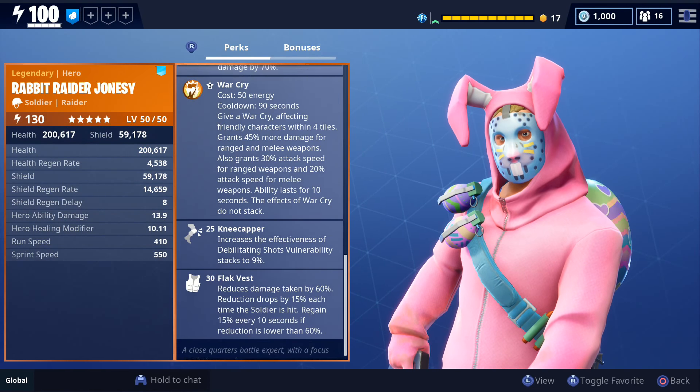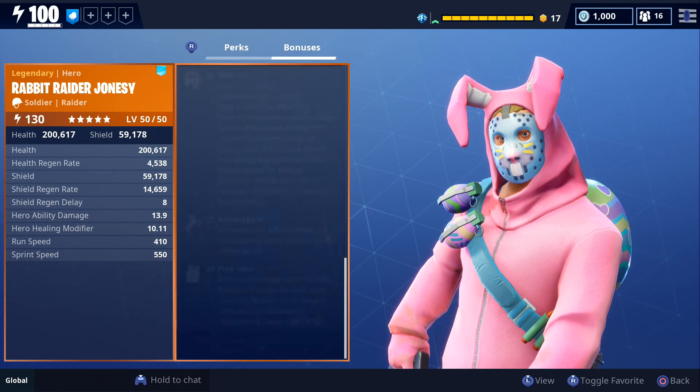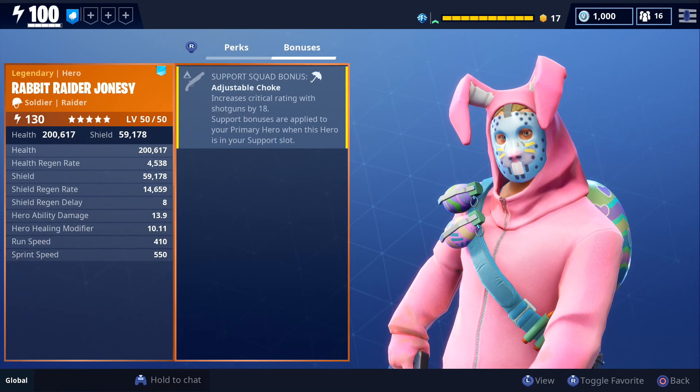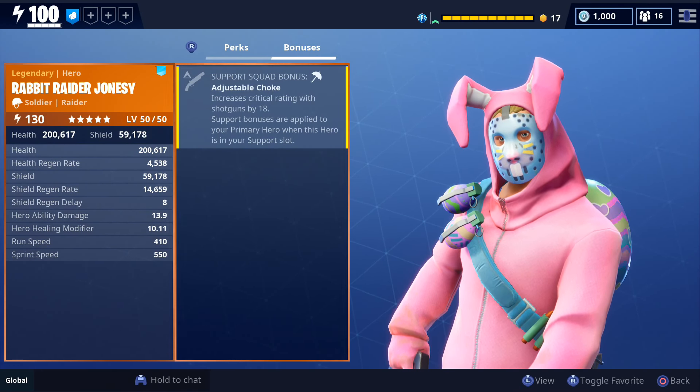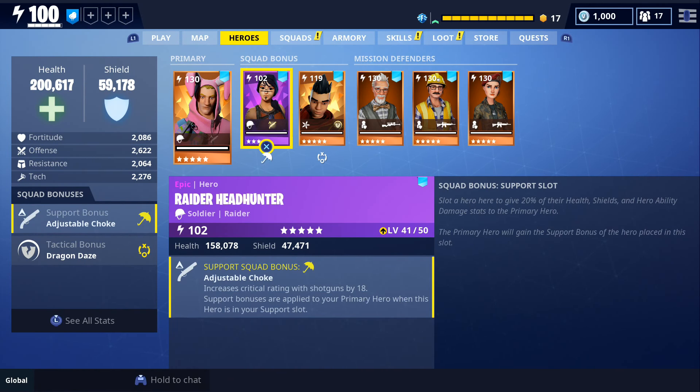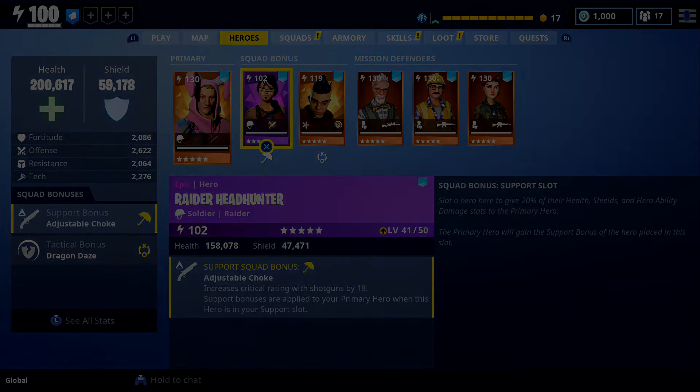That sums up everything included in today's roadmap. Let me know what you think about the new machinist constructor, the new Blunderbuss Flintlock assault rifle, the new raider soldier, and let me know what skin or ability you'd like to see with the new mythic ninja. That'll do it for this one - I hope y'all found the video useful, and thanks for watching.